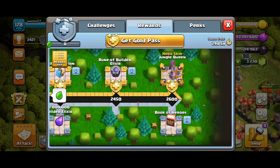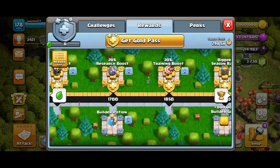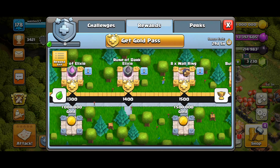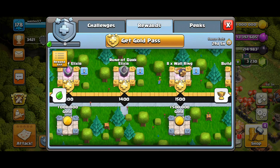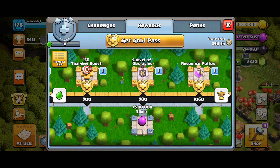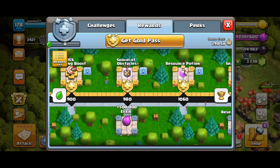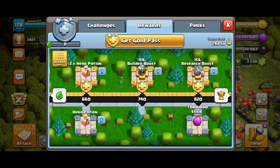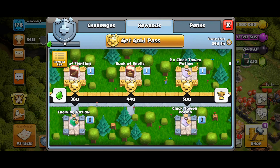Not all seasons will give you this, but this season will. Besides that, you get Potions, you get Ruins, and you get 8 more Wall Rings — turn that into Gems, so you typically get Gems. You can get Shovel Obstacles, but that's a waste — sell it for Gems. You get Training Boost, you get the Research Boost, the Builder Boost, you get more Potions. It is packed.